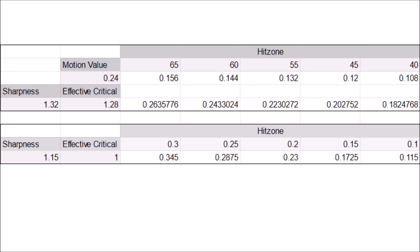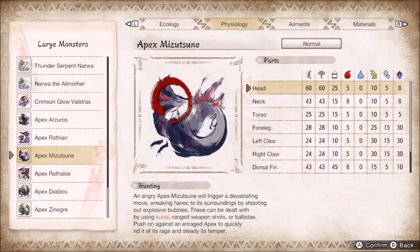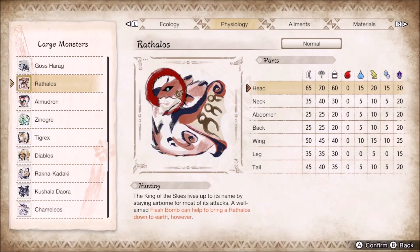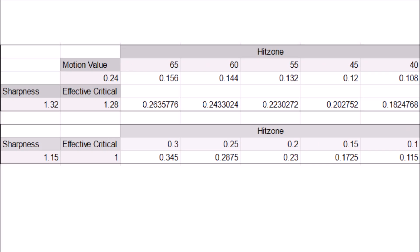Of course, a 30% elemental hitzone is as rare as a unicorn that shoots thunderbolts. Apex Mitzu Claw, Rathalos Head, and Diablos Belly are a few examples of a 30%, and most of the time these are hard to hit. In general, you will only get access to hitzones of 20 or 15. At these, the effective elemental modifier falls to 0.23 — which is not bad — and 0.1725 — which is not good. A 20% elemental hitzone is equivalent to between a 60% and 55% raw hitzone, meanwhile a 15% is worse than a 45% hitzone. That is the point where I draw the line of don't bother with critical; use a poison of mind build instead.